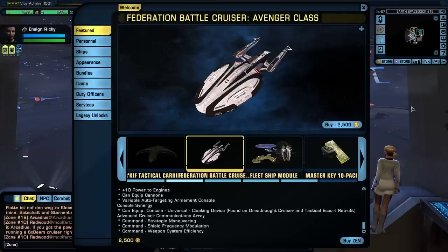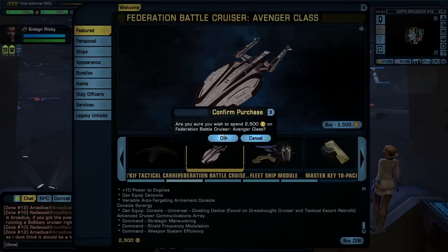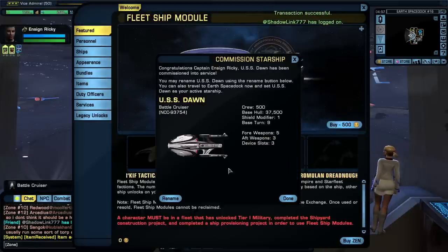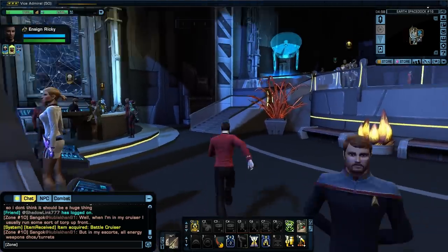Alright, let's do it — let's buy it. I already have Zen. 2,500 Zen. And it's ours! Zen is gone. Here we go — crew 500, base hull 37,500, shield modifier 1, base turn 9, five forward, three aft, three device slots. We now own it — the USS Dawn.